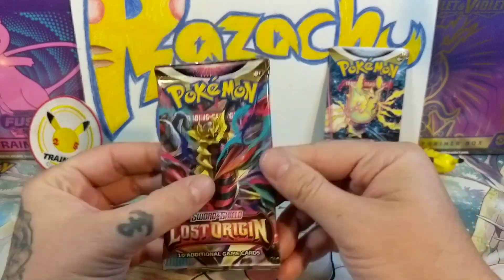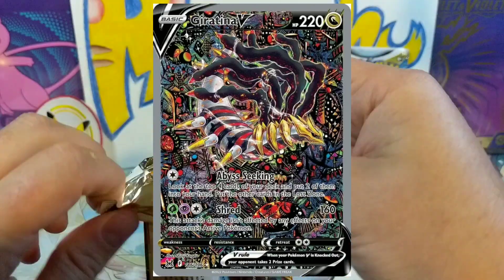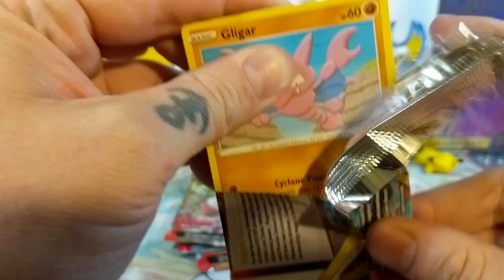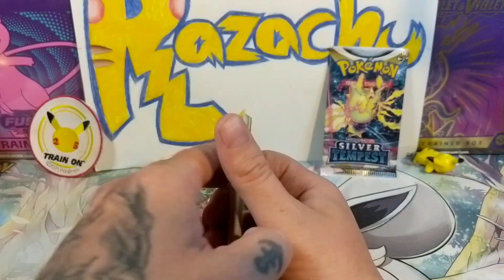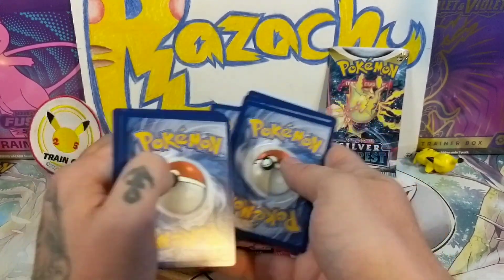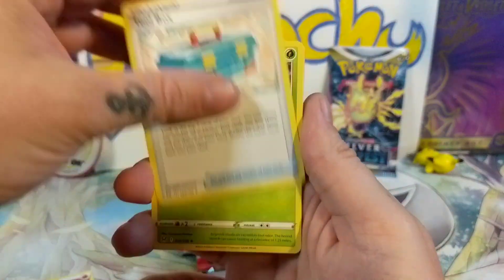Starting right off — trying to get the Giratina, I believe? I'll put up the top set, top hits for this — I'm not really sure. I know for Obsidian Flames we've been hunting for that Charizard and I haven't gotten one. It's four from the back, right? One, two, three, four — here we go, come on baby!